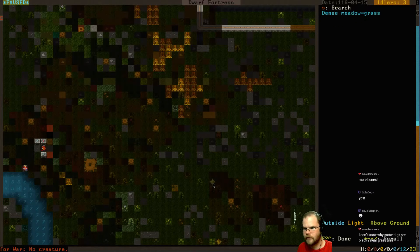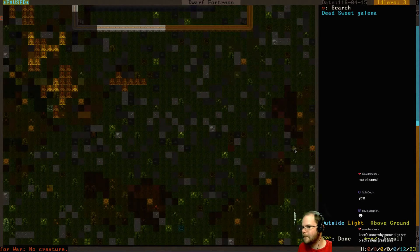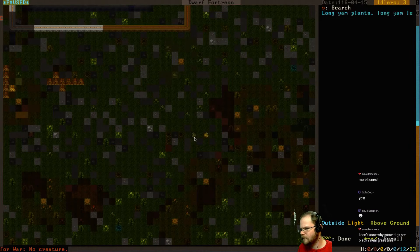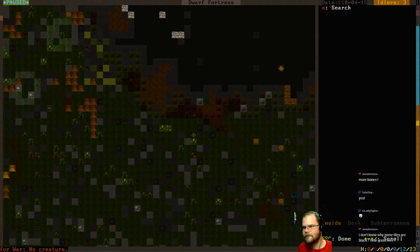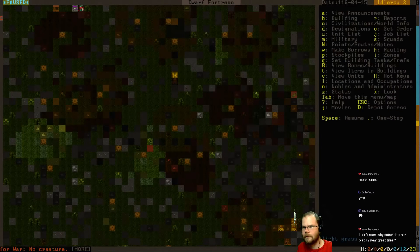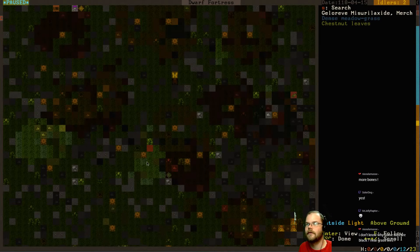There's bumblebees - they do make mead, I suppose. There's a porcupine tail there. It never freezes here so we should have bees - honeybees. I'm not seeing any. Caravan has arrived - their wagons have bypassed your inaccessible site. It's inaccessible because there's goblins in the way.